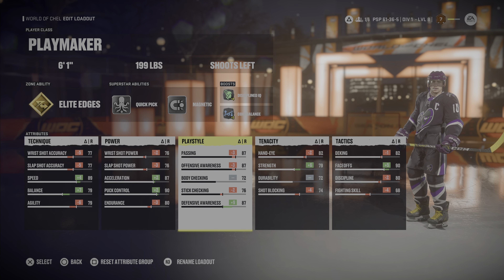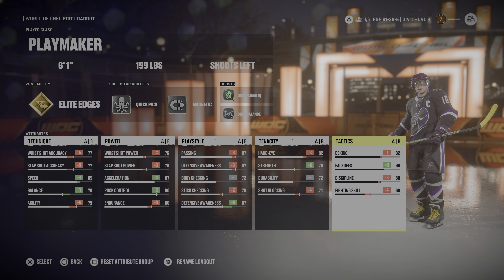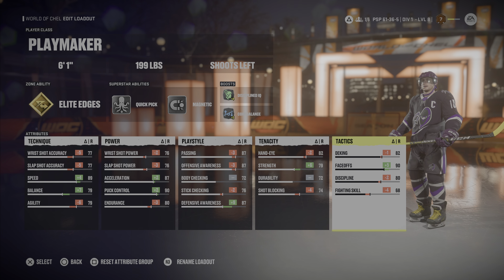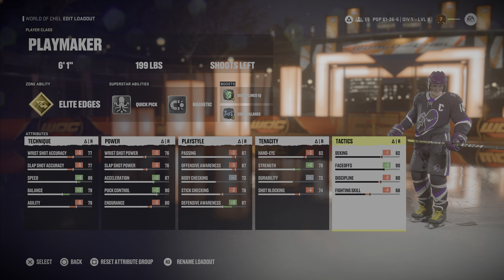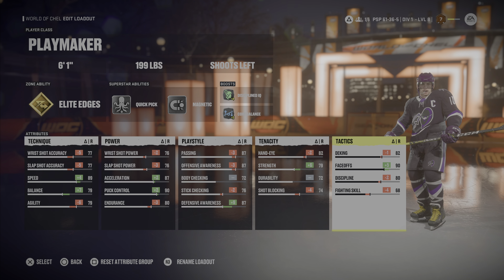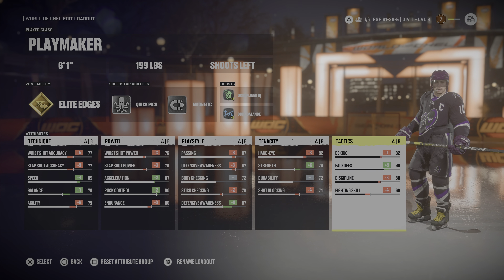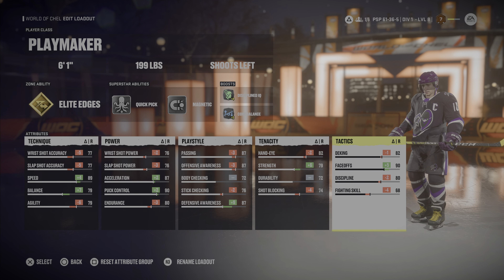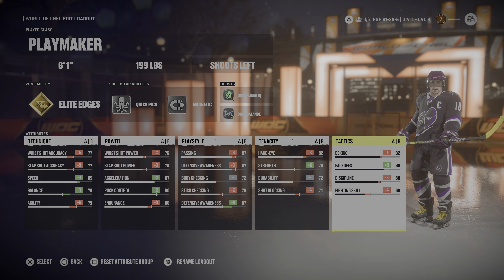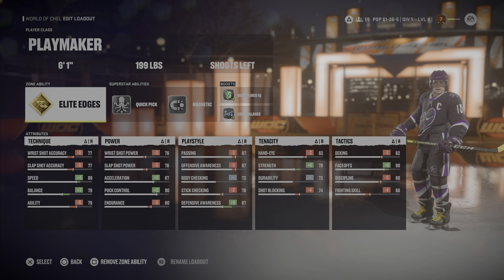Knock down your agility, wrist shot accuracy, and slap shot accuracy by those numbers on screen. Over in Power, same thing: put up your puck control, put up your acceleration, then knock down your slap shot power, wrist shot power, and endurance. As for passing, playmakers are already really good at passing so knock the passing down to 87, offensive awareness goes to 87, and that's where we put the balance with 76 stick checking and plus nine to our defensive awareness putting it up to 87.